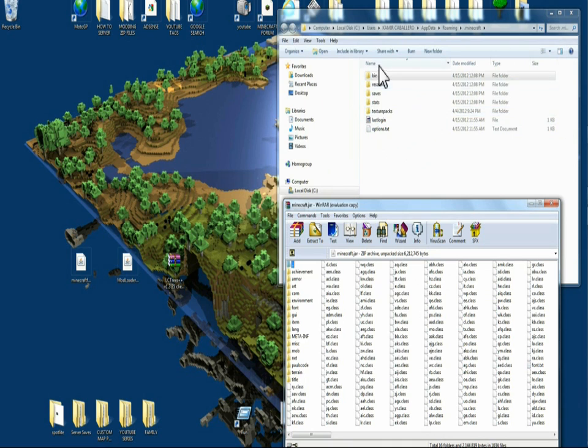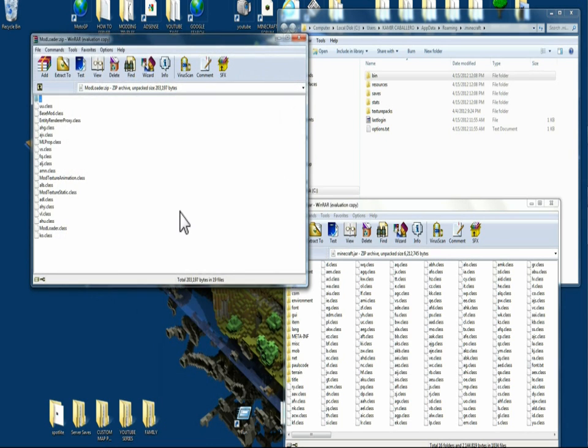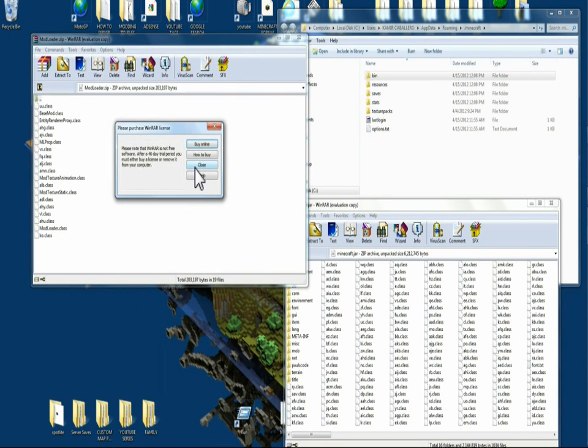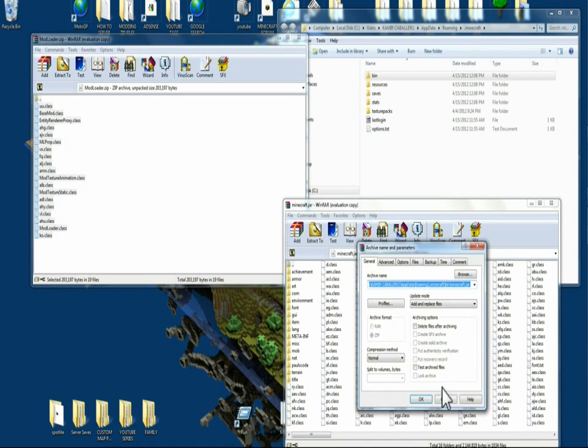Now you've got to have your folders here and your Minecraft jar right here. First thing we're going to do is right click on your mod loader and open it up with WinRAR or 7-Zip. You're going to highlight all these, left click it, hold it down and bring it over your class files — not over the brown files, make sure of that — over your class files and let go.